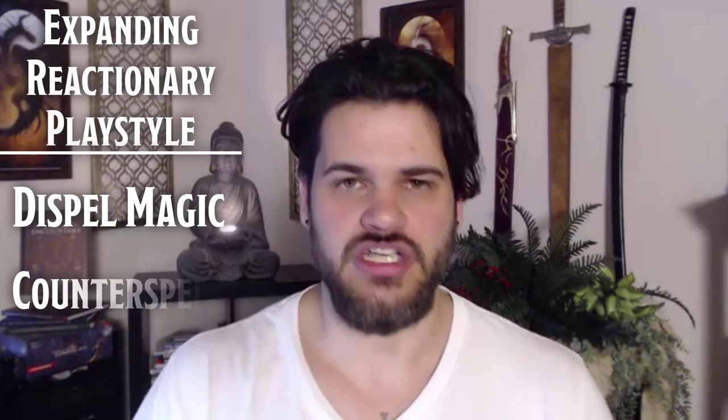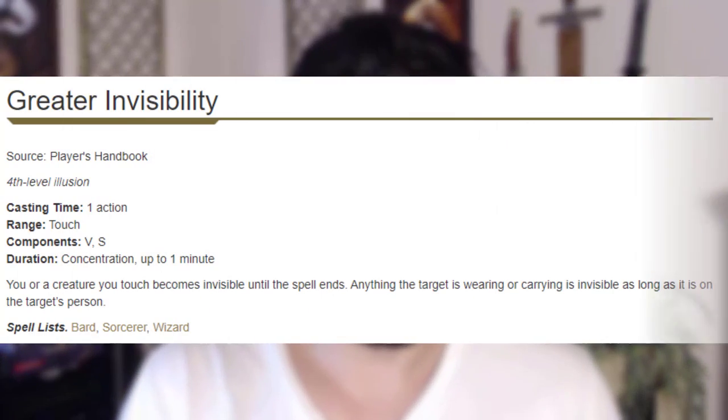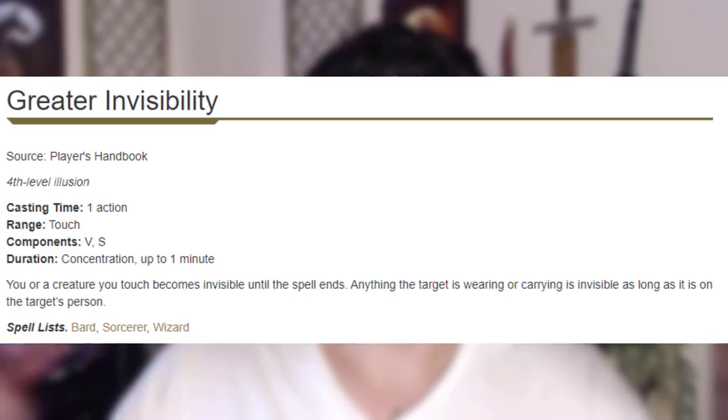I wanted to expand what we can do as our reactionary playstyle. Things like Dispel Magic and Counterspell are fantastic. They create a summon? Dispel Magic — just delete it. They're casting a really dangerous spell? Counterspell — get rid of it. I want to open up the amount of situations we have a reactionary answer to. And I don't mean using our reaction per se — I mean they do something and in response we have an answer. Because we are using our concentration very little with this build, Greater Invisibility is actually a really fantastic spell. We just disappear from the battlefield and now we can maneuver teammates wherever we need. Counterspell that, Dispel Magic that. We can absolutely affect the battlefield in a massive way and never even be seen. Whenever we have nothing to do, advantage Firebolt. Easy.